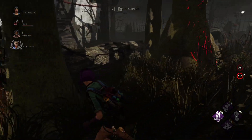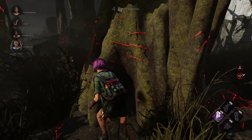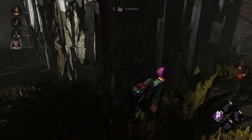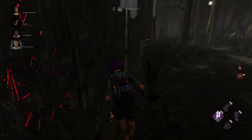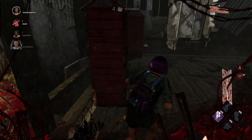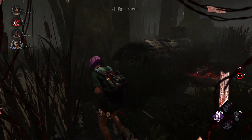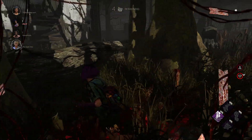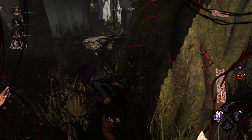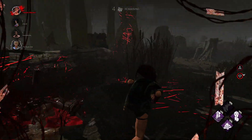Alright, he's right there. We'll loop him out at this long wall pallet. Yeah, we're still probably going to get tormented unfortunately — there's going to be a lot of barbed wire around. Yeah, it's everywhere, it's in Shack as well, we can't avoid it. Run through it. Take him back to the pallet. That was a good hit — we'll make some distance.